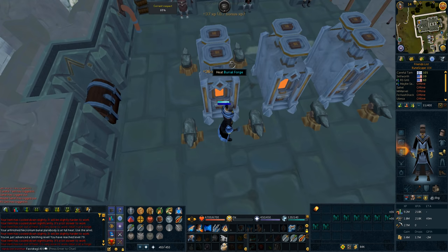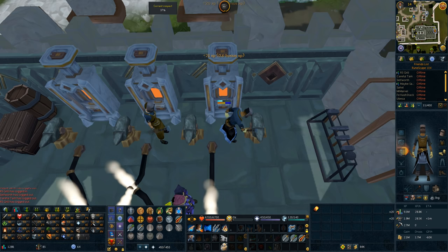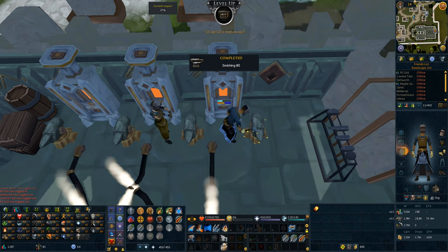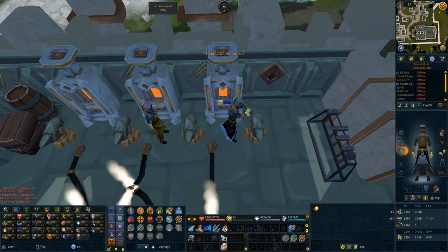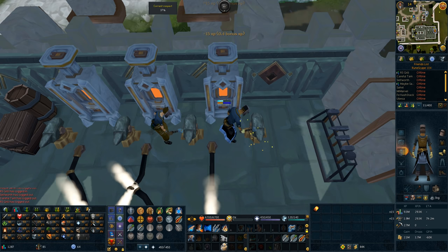Two more levels to go — 79 smithing, one more level to go. That is level 80 smithing done. It's something we've set our sights on since the very first episode of this series. It's bainite smithing for money, it's the invention requirement, it's a huge level, and now we can start working on mining and smithing bainite. Should be even more money, and this gear is actually good enough that I can also PVM with it. Bainite plus 4 weaponry scales up to tier 79, so it's pretty good.